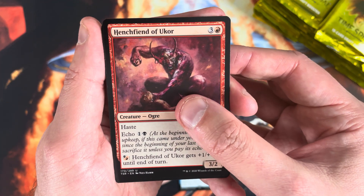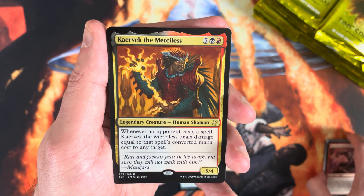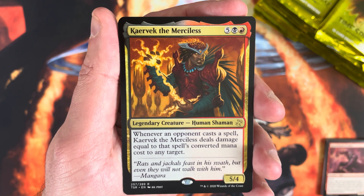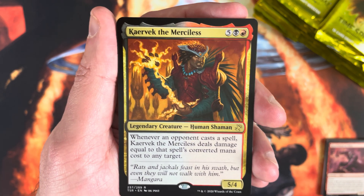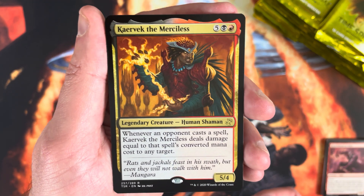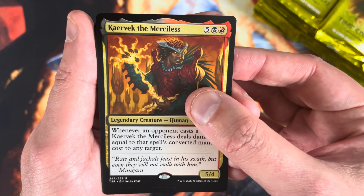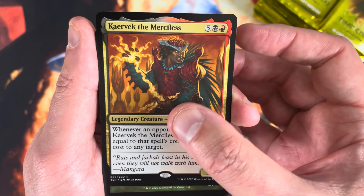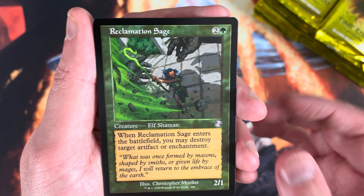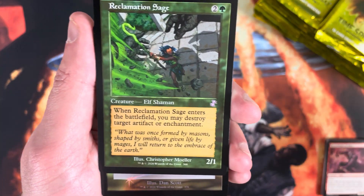Henchfiend of Ukor. Crovax the Cursed is one of my original commanders I ever built — such a mean card, back in like 2008 when Commander was just becoming a thing. Rex Sage as the time-shifted card.